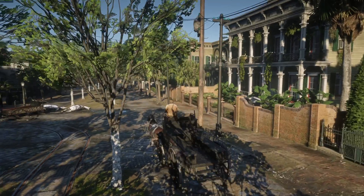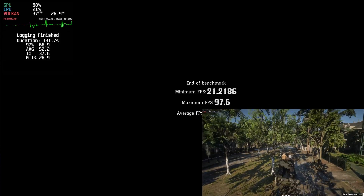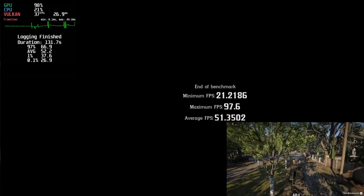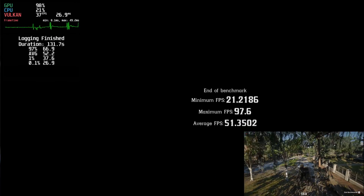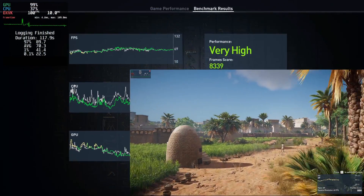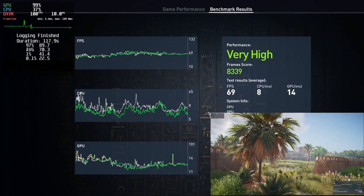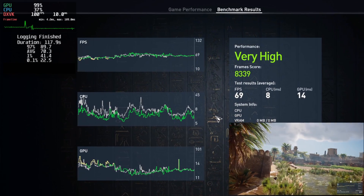In Cinnamon, with Red Dead Redemption 2 I was getting 26.9 as the 0.1% low, 37.6 as the 1% low, and 52.2 as the average. On Assassin's Creed Origins, I got 22.5 0.1% low, 41.4 1% low, and 70.3 average.